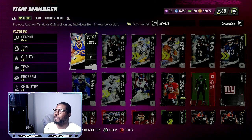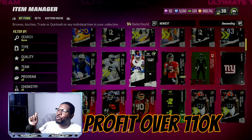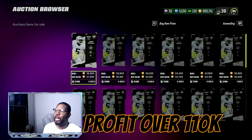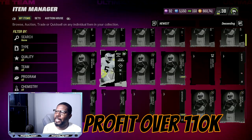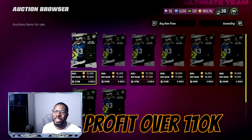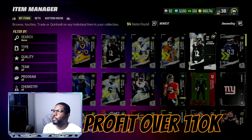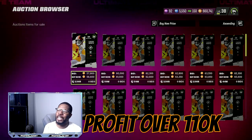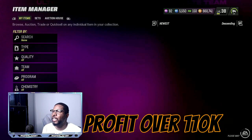Make sure you are subscribed to the channel for easy tips like this. Where it started is right here - an 88 overall Trevor Lawrence that I just recently got. That pool pulled an 86 overall, and if you look at how much we spent: 64,000 coins in, and that's 57,000 coins back right there. We already have 57,000 coins back, plus a 78 and an 82, which puts us way in the positive by about 10,000 coins.